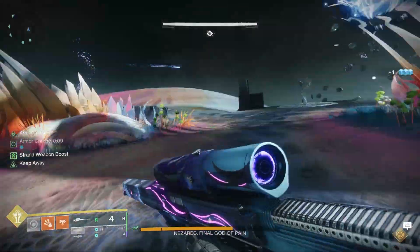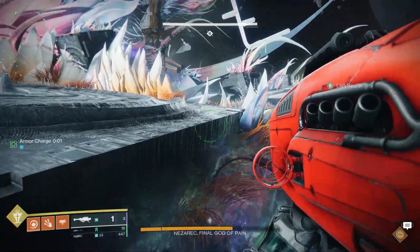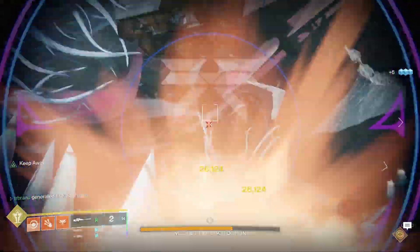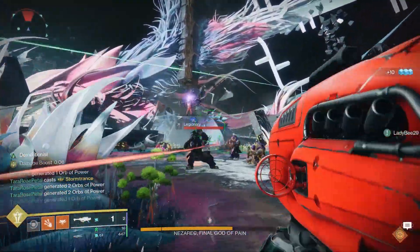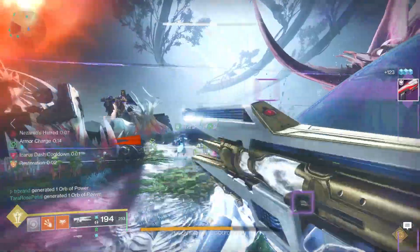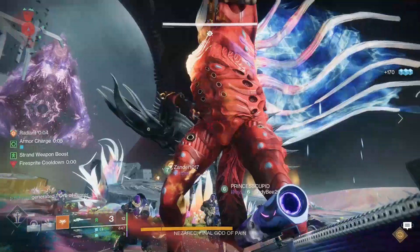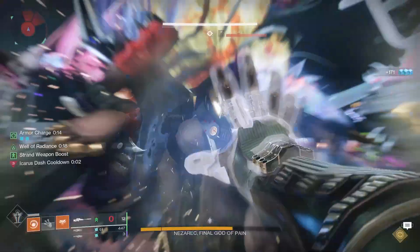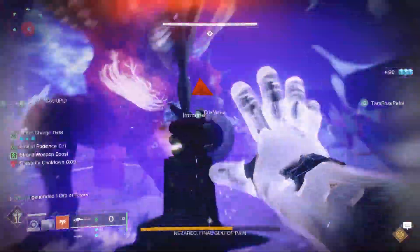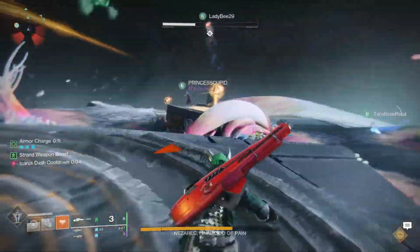For damage phase, once both the dark node and light node are completed, Nezarec emits a darkness light shining down on him and becomes damageable. We found it best to get on top of a plate to do damage — when you're on the plate he can't slam you as easily. If you stay down below he debuffs you and throws you all over the place, making damage very annoying.